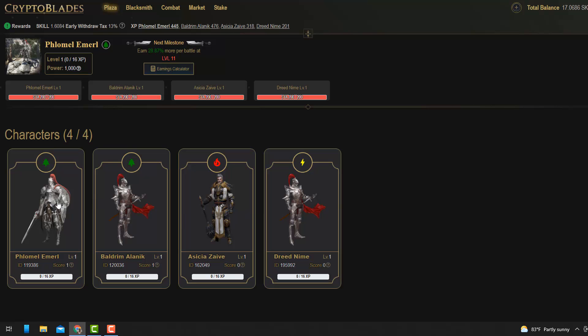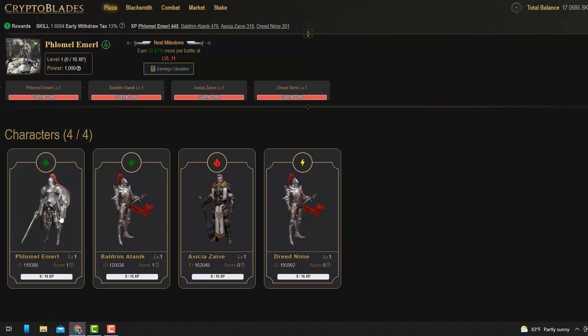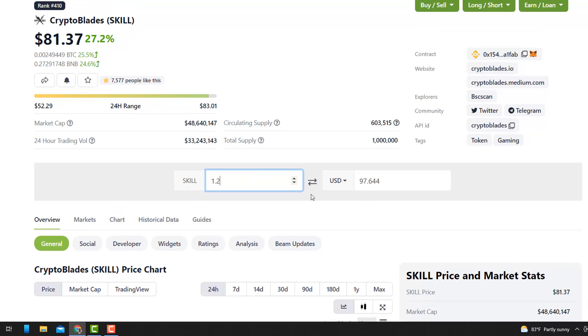So you get a weapon — I already bought weapons — you spend SKILL to forge more. I bought three weapons then more characters, so with more characters you can battle more and earn more. I've got four characters so I can battle about five to seven times a day. Each battle uses about 40 XP and one XP takes five minutes to replenish, so it's about three and a half hours before you can do the next set of battles. Right now I've got 1.6 SKILL and I'm earning about 1.2 SKILL a day.